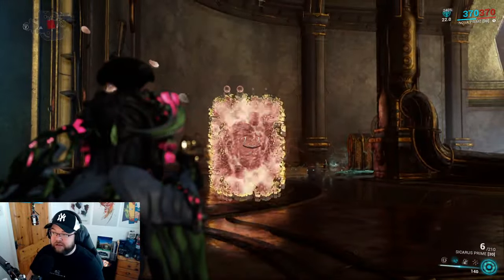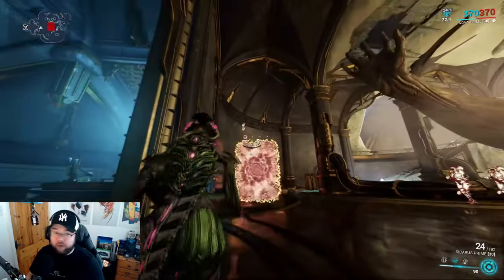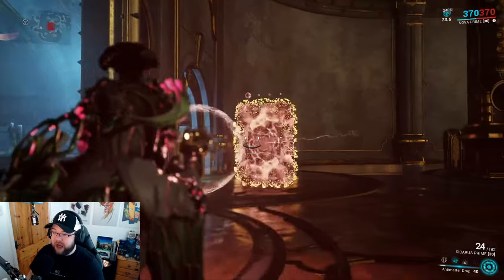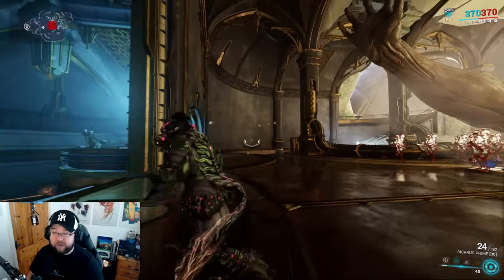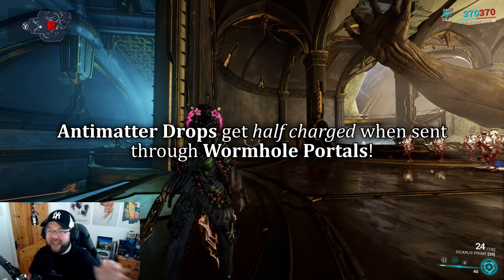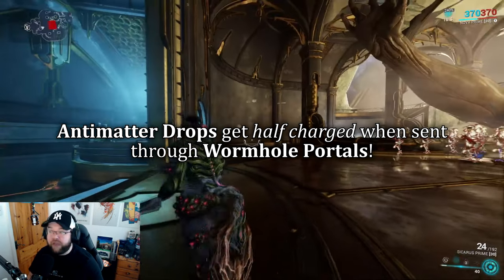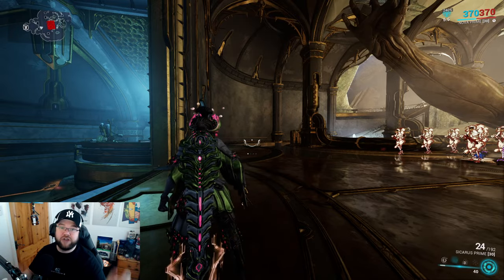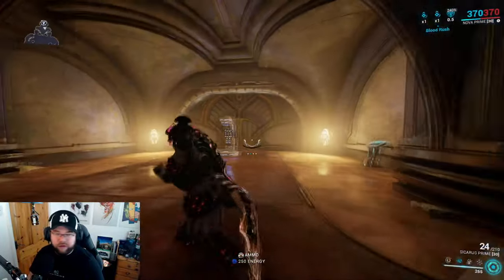Sending the Antimatter Drop orb through the portal also uses a charge, even without a fully charged orb. Keep in mind: sending the orb through the portal will half-charge it. So you might want to half-charge it beforehand before sending it through, or just fully charge it — it's up to you.